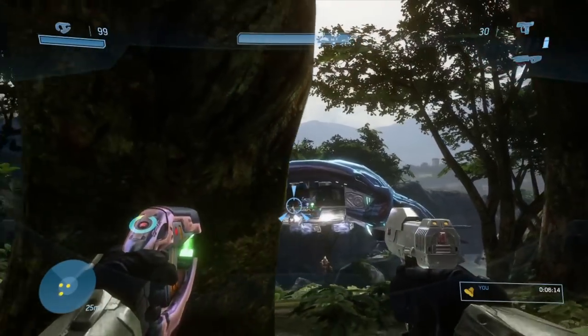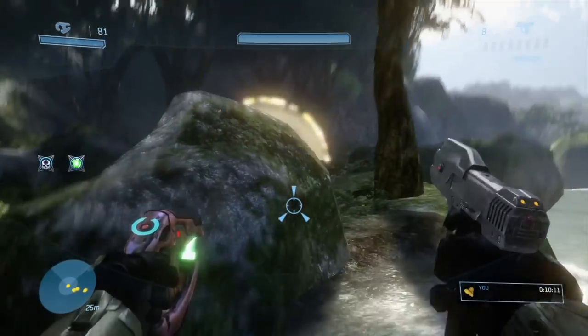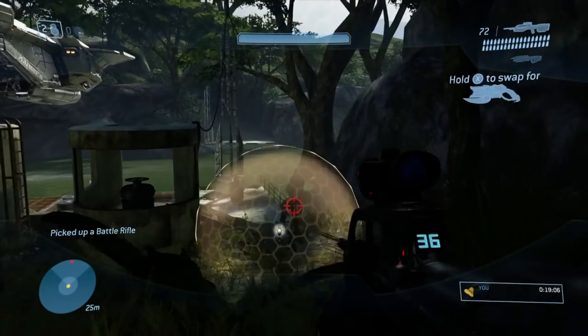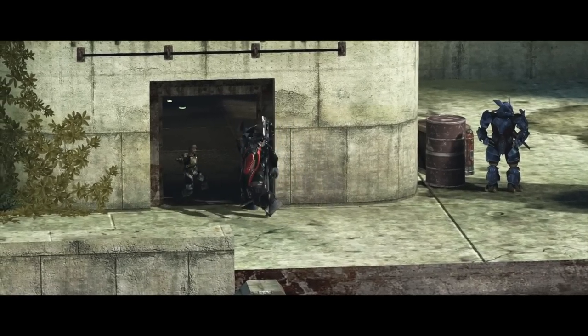The first area is straightforward and not difficult. We learn here that you can actually dodge shots from weapons like the plasma pistol, plasma rifle, and spiker, which opens up a whole bunch of possibilities. 20 minutes in and we finally get the battle rifle. Take out the brutes and grunts with a few well-placed grenades, then the jackals with carbines, and we're ready to rescue Johnson.